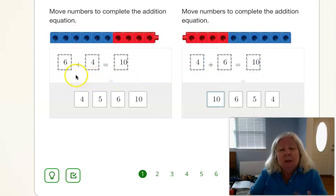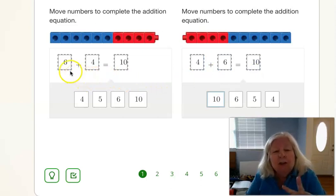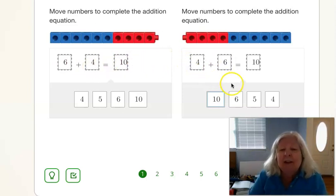Same as this. Just because you change the order, just because you flip them around — you put the six here or here, the four here and here — in addition, it does not matter. So we got it right. Ten. Good job. Let's move on.